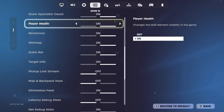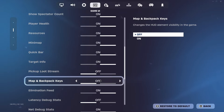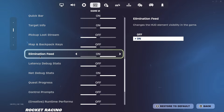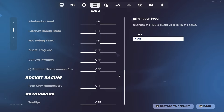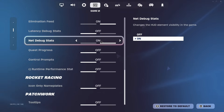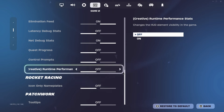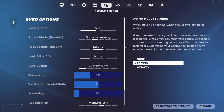For HUD options I have it on 69%. Pick up loot stream off, map and map markers off, elimination feed on because you want to see if somebody gets eliminated and who that is. Latency debug stats needs to be turned off as it causes input delay. The next setting needs to be turned on because when you turn it on it causes less input delay. The rest should all be turned off.